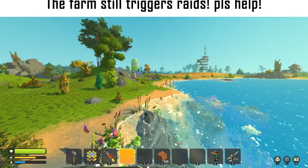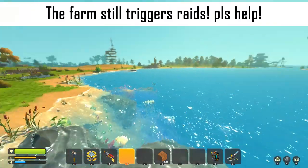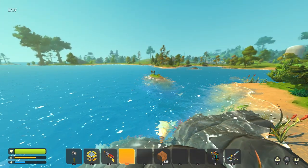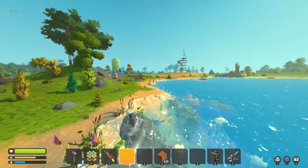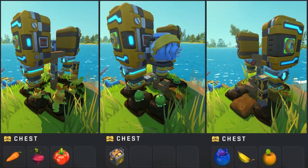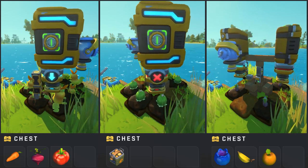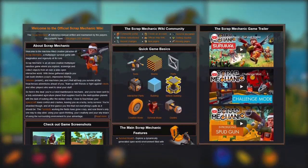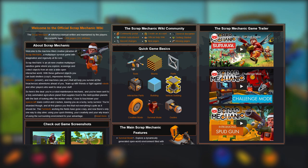Main issue two: the farm still triggers raids. If you're facing this issue, check that your farm is at least 256 blocks away from another farm, because if you don't do that it will count as one farm and obviously then you have two main crops. The second thing you can do is check that you have selected the right farm size, as I mentioned before with those crop levels. More information about this topic you can find in the Scrap Mechanic Wiki — you can find the link to it down in the description.